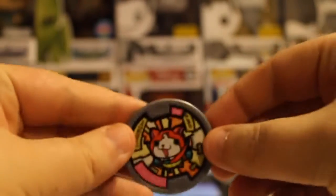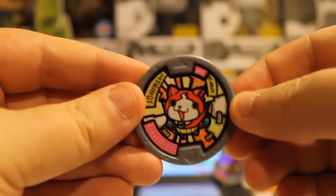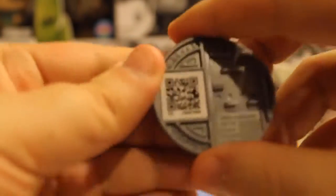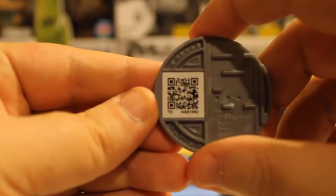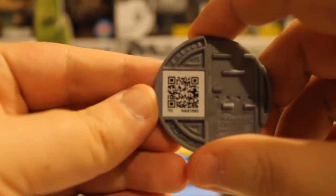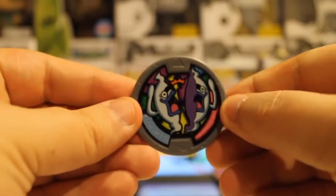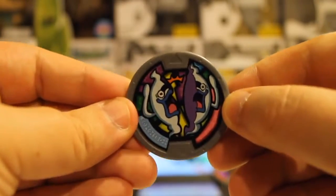So in no particular order — except the order that I pre-determined before we started — we're going to be starting with the Yo-Kai Medal Moments. This is the exclusive Jibanyan, and there you have the QR code. This isn't going to be a high action video; we're just going to be going through the list. Have your 3DS, have your device, however you want to scan these, go right ahead.